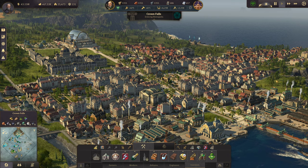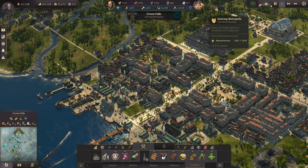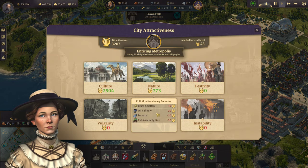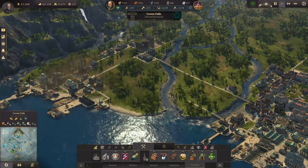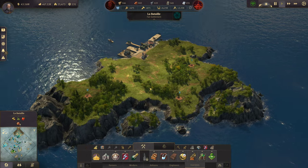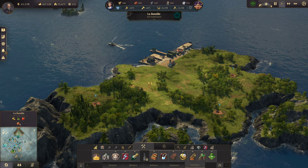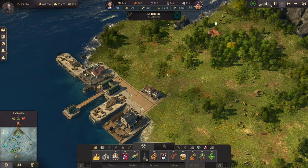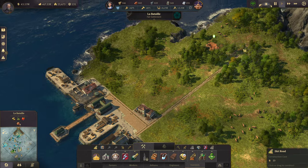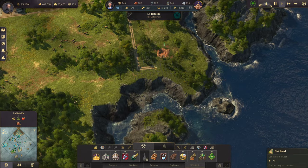Hey everyone, welcome back. I am ready to do a little work on getting some of this pollution off the island. I want to move the brass and the furnaces off of this island, and I have started a little island over here — just a wee little island at La Bataille, or I don't know how to say that. We started a small place over here that I'm going to use as the location where we're going to do all of this building.